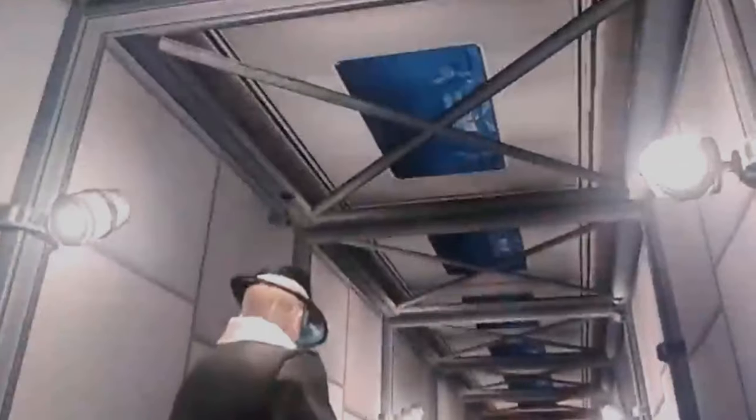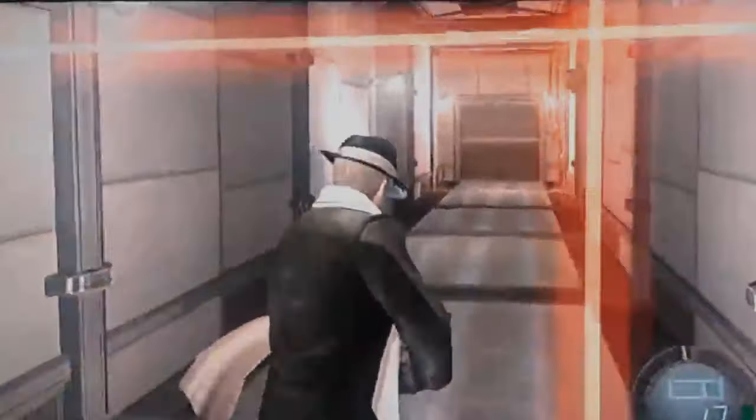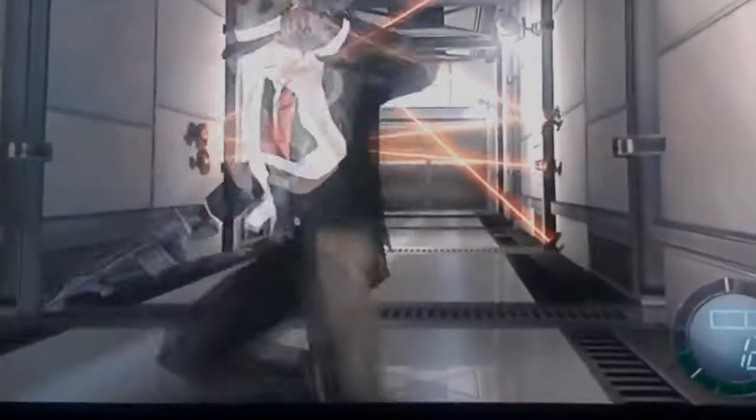The last entry in tier three: running straight through the laser room. In the famous laser room section of RE4, where you're supposed to carefully navigate through laser grids and perform quick time events, you can apparently just walk straight through to nearly the end, do about one quick time event, and be done with it. This is going to change every future RE4 playthrough I do.